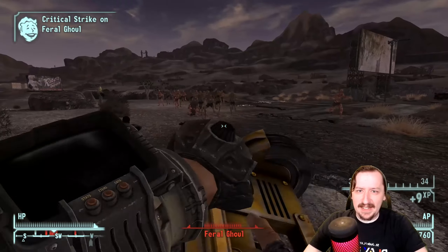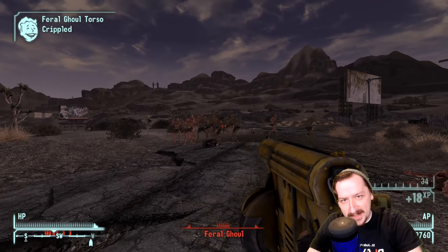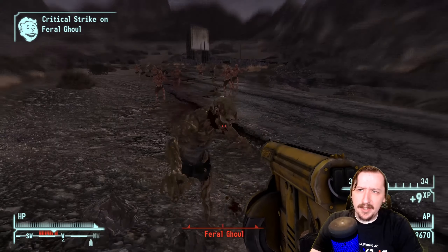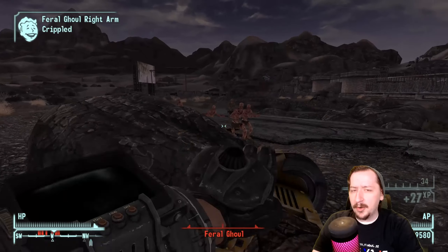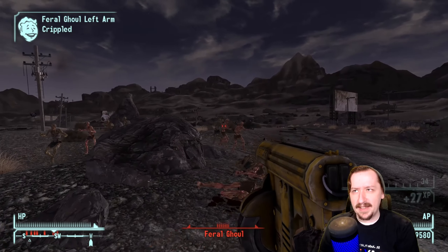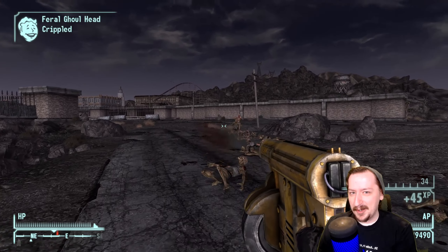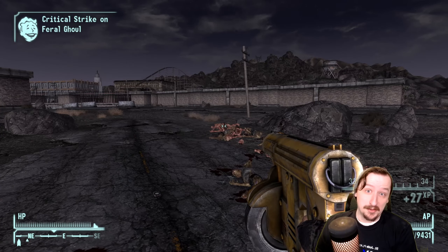Today we're going to be taking a look at the HNH Nail Gun — a tool that's been repurposed into a weapon in New Vegas. It's exclusive to the Divide, so you need the Lonesome Road DLC. You can find it in toolboxes around the Divide pretty commonly. There are also mods that add them to the Mojave, and the nail guns are very pricey, so you can sell them for a lot of caps early on.